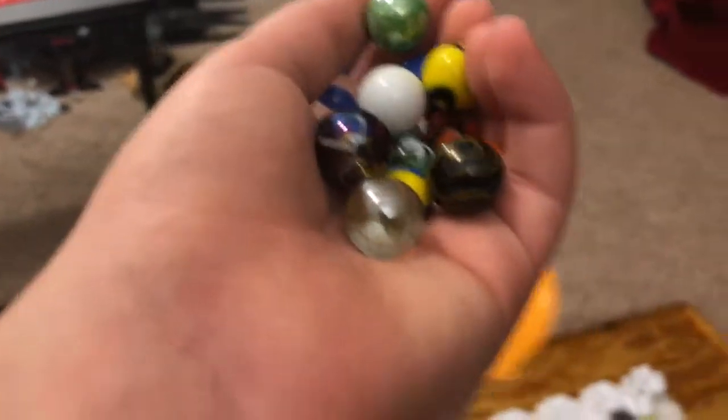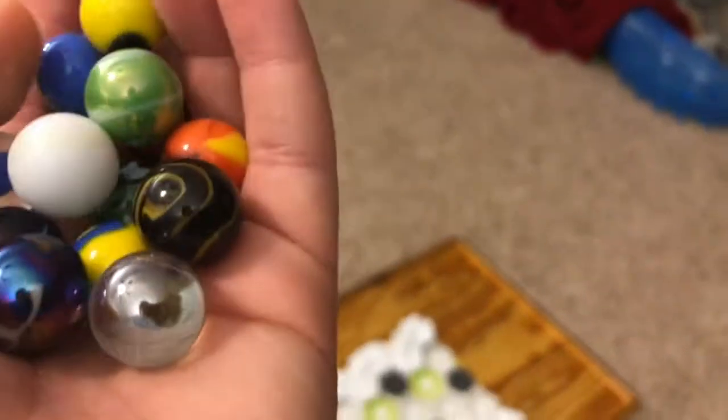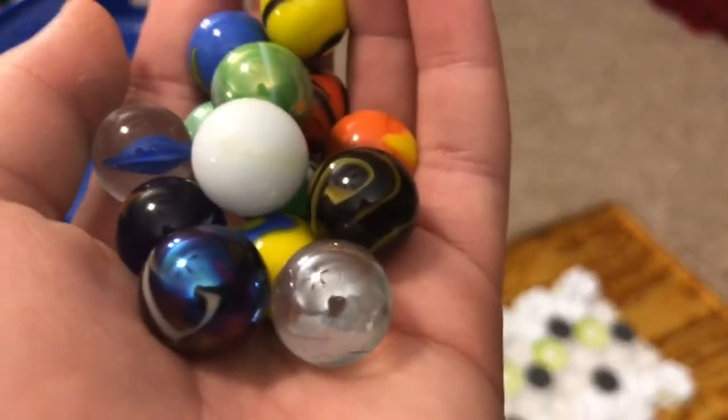We've got 14 marbles from the green and blue groups, seven from each. Tiger and Slime — the best from the green. Tsunami, Wasabi, and Anaconda are probably the ones to watch from the blue. Let's see what happens in three, two, one, go.